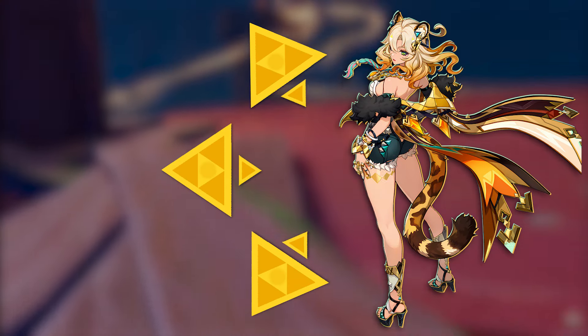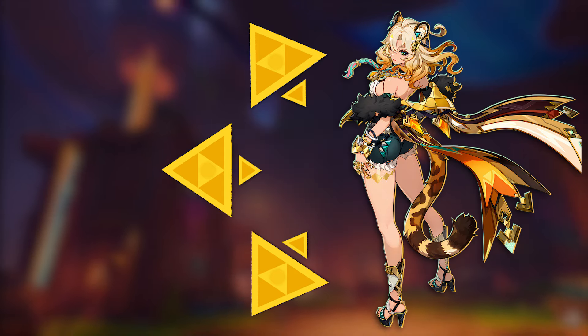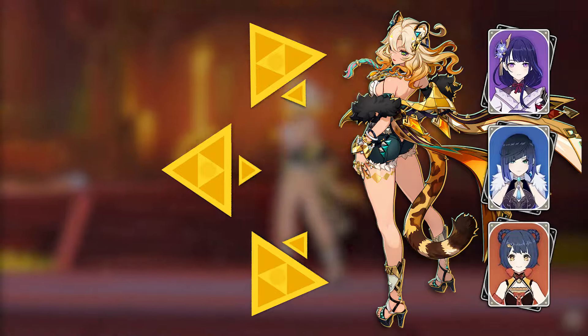The elements that she shreds depend on which elements are in the team. The way it works is you press her skill and she gets 3 — let's call them thingy majiggies — and they all start as Geo. For each Pyro, Hydro, Electro or Cryo character in the team, she'll convert one of the Geo thingy majiggies into the corresponding element.